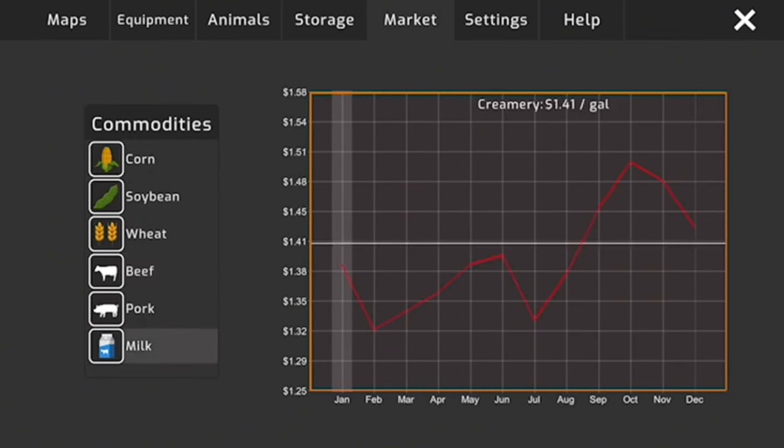By the way, it's nighttime right now and you honestly can't tell looking at the game — the sky looks nice but the world still looks daytime. I haven't found a way to turn on lights, though in mobile Farming Simulator games lights turn on automatically on equipment.